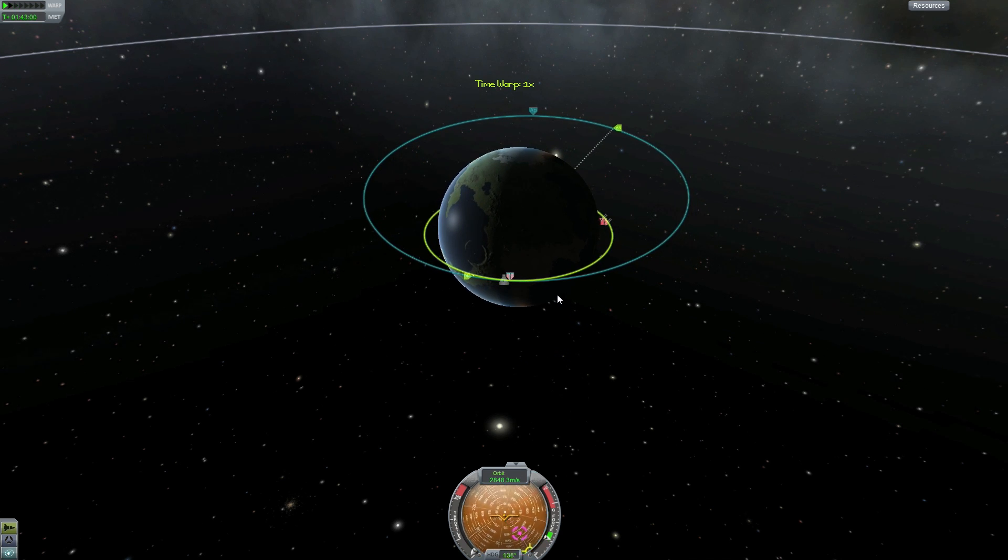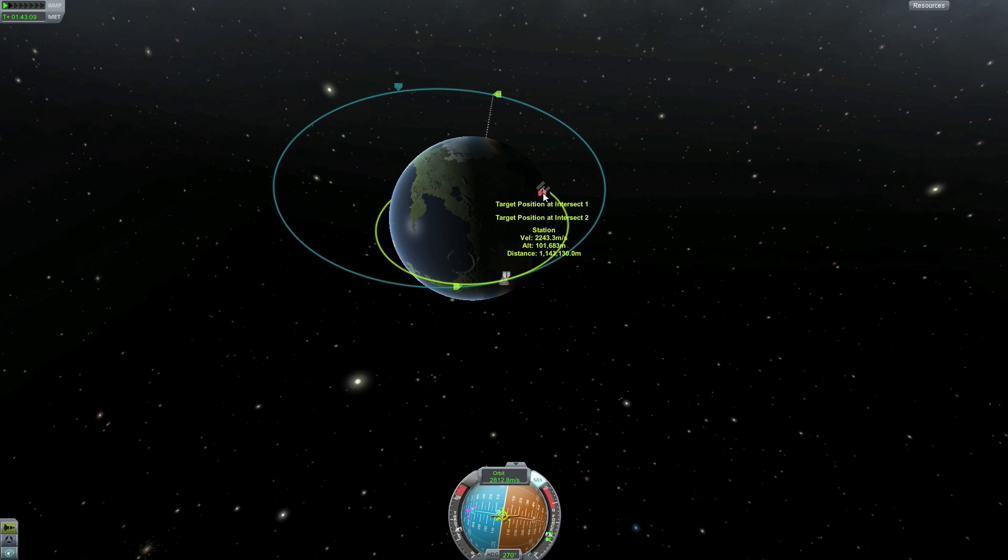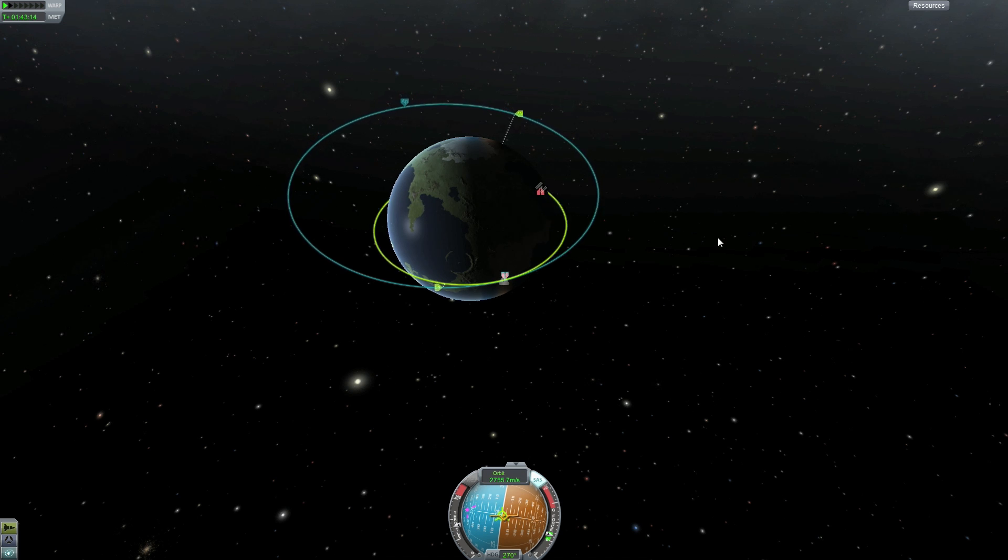Let's go to our retrograde marker, lock on, and slowly burn retrograde until we get the intercept marker closer to us. Hopefully it will start getting closer about now.